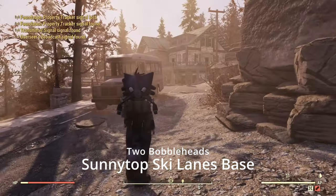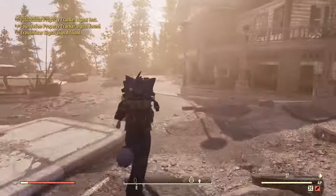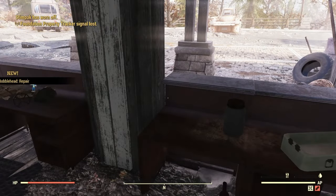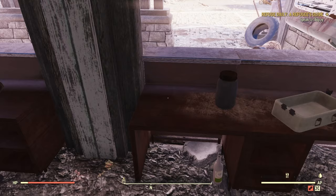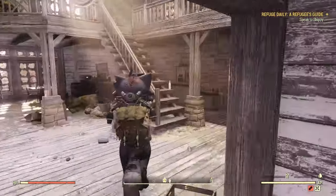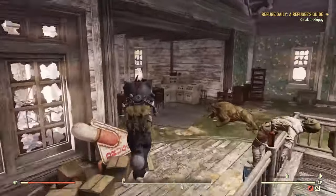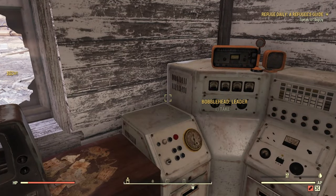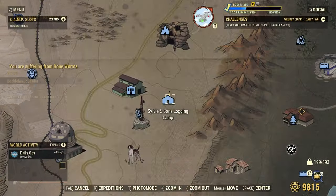Next up we have the Sunny Slope Ski Lanes Base Camp. There are going to be two in here. I had troubles with this — there are some super mutants in here that choose to use missile launchers, and they kept shooting at me and ruining some takes. I'd finally server hop for an hour and find one, and then they'd shoot me with a missile launcher and the thing would go flying.